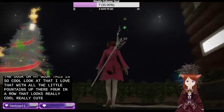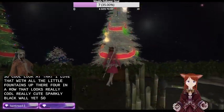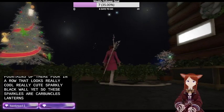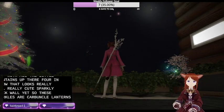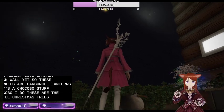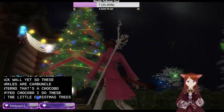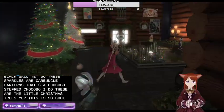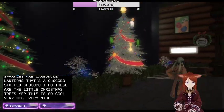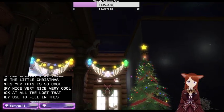These sparkles are carbuncle lanterns. That's a stuffed chocobo. I think these are the little Christmas trees. This is so cool, very nice, very cool. Look at all the lofts that they use to fill in the space up on the ceiling.